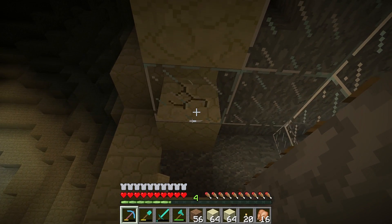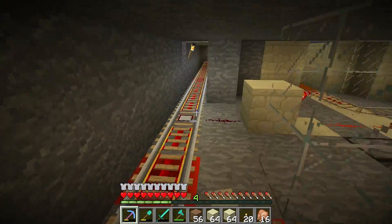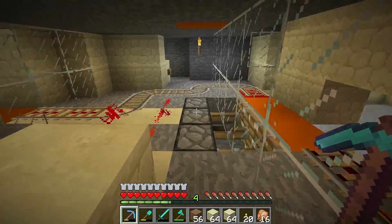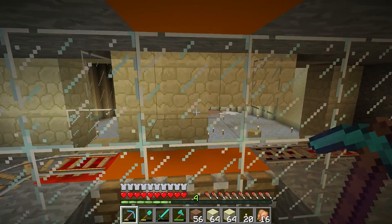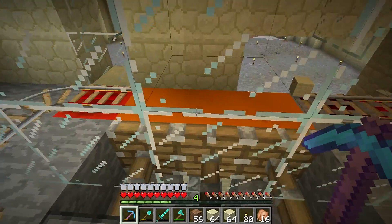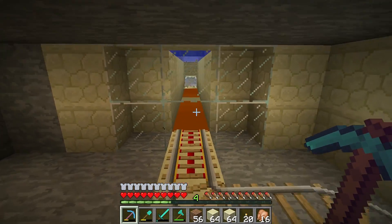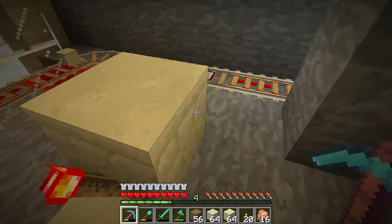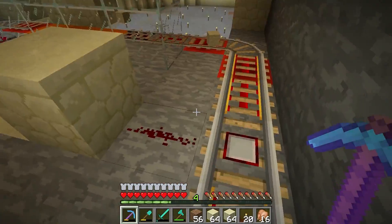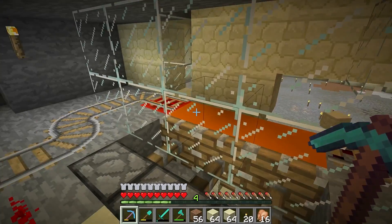This is the testing area from last episode. Just remember the new room down there is installed. We've got the five minecarts squished together that pick up five zombies. The cart comes along the track and they get dismounted on the pressure plate, then they race over there.